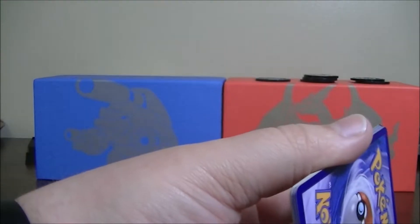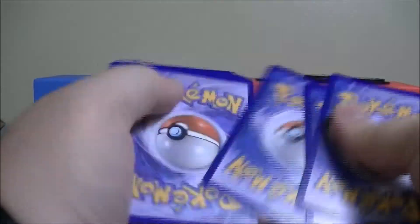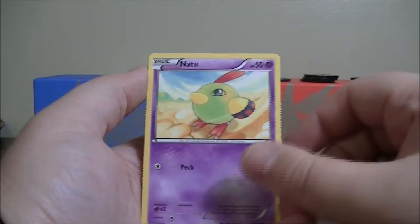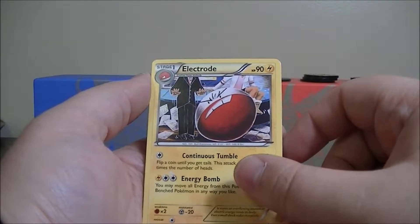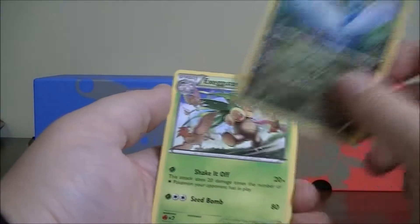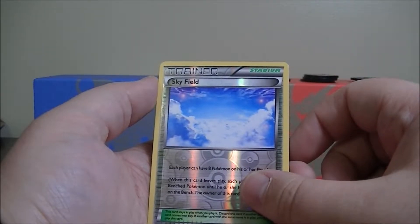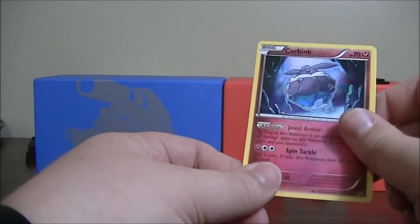On to the Roaring Skies. Get the code card out of the way. We've got a Talonflame, Exeggcute, Hawlucha, Pikachu, Natu, Electrode, Altaria, Exeggutor. The Reverse Holo is a Skyfield Stadium trainer card. And Carbink is the last card in the pack.